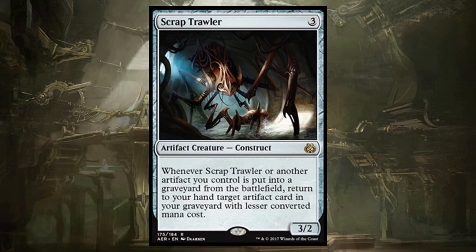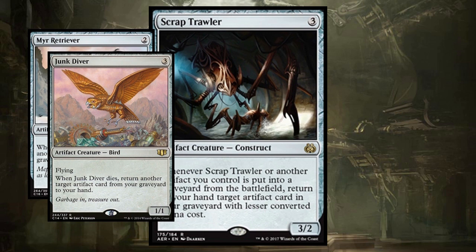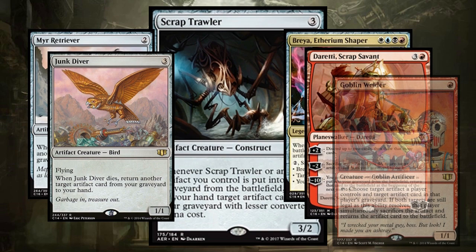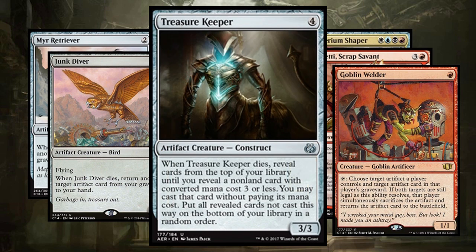Scrap Trawler: basically, whenever something dies, you get to get something back — it's like Myr Retriever and Junk Diver but better. It turns everything into great value and I've been talking about artifact strategies where you put stuff in the graveyard. Breya, Daretti, and even Goblin Welder are going to be dumping stuff in the graveyard, and Scrap Trawler's going to be getting stuff back, creating crazy cycles of value. And to combo with all of this, how about Treasure Keeper? When he dies, he peels stuff off the top of your library and casts something CMC 3 or less. The value of recurring this guy is going to be insane.